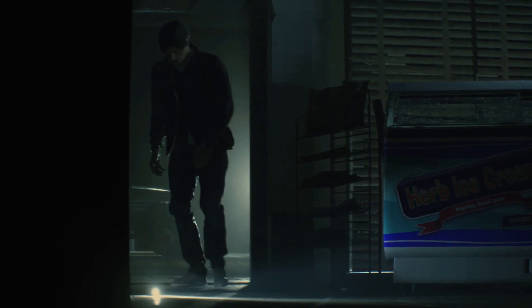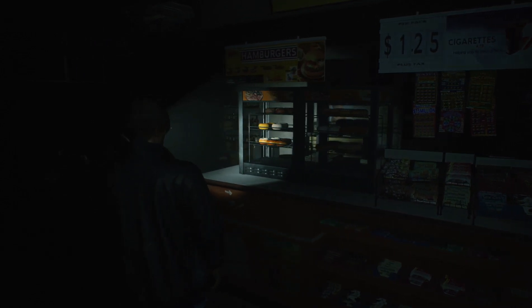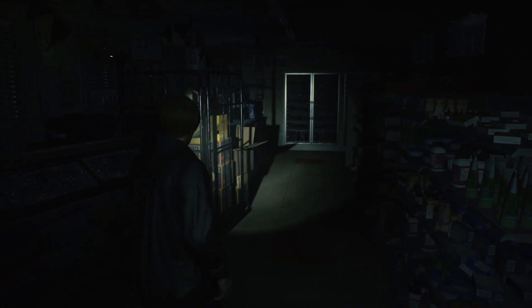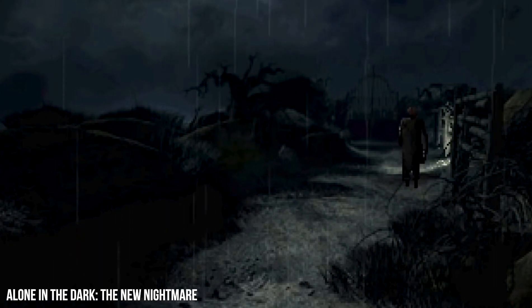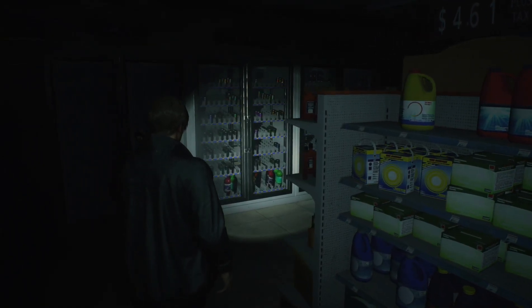Leon then moves inside the building, picking up a flashlight along the way, which is another shift in game design. Due to the dynamic nature of the world, Leon can illuminate dark areas while smoothly filtered shadows dance across the environment. This sort of dynamic lighting would have been difficult to achieve back on the PlayStation using pre-rendered graphics. As we continue through the gas station, objects line the shelves with bespoke models and textures, lending the scene an extra sense of detail and density.